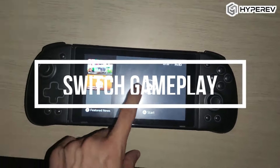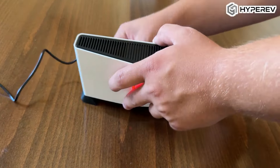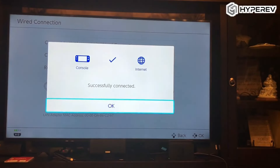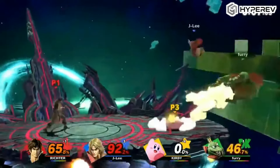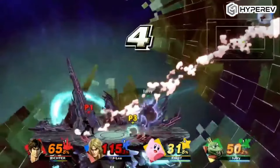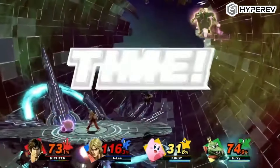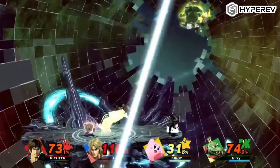And last but not least, the Switch. We all know how finicky online gaming can be on this platform, but with Hyper F I was able to enjoy a seamless experience. Normally playing online on the Switch can be a bit of a headache with unstable connections, but this router's cross-region play optimization made sure I could play with friends across different regions without any frustrating lag or disconnections. It also turned my Smash Ultimate matches from a stuttering mess into perfectly smooth battles.